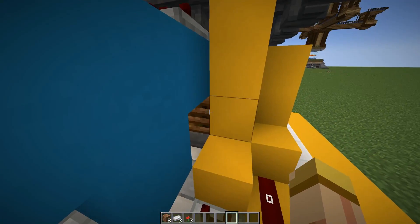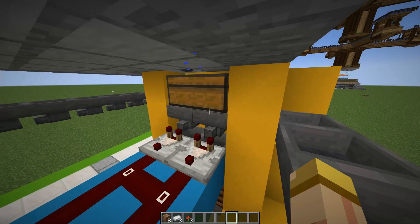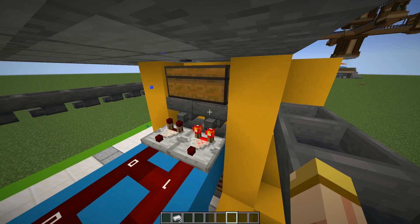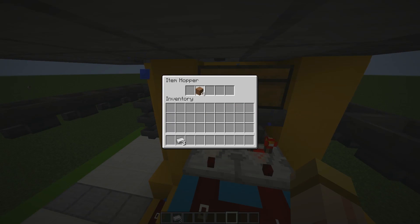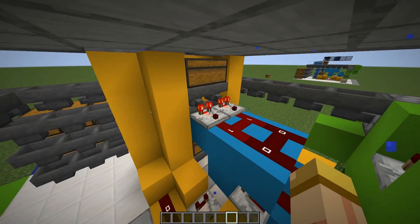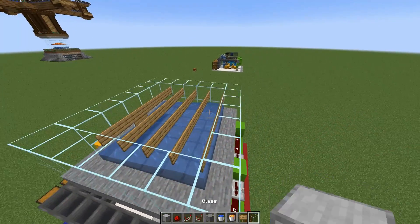Now this is the most important. On the right side where that composter is, make sure you add four pieces of dirt and at least three poppy flowers. And on the left-hand side, add your iron — just a few iron ingots, maybe three, and you're good to go.